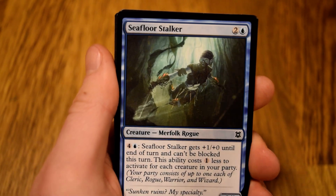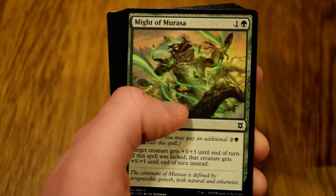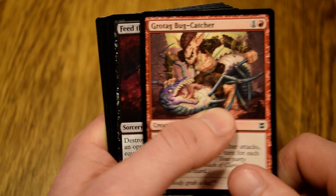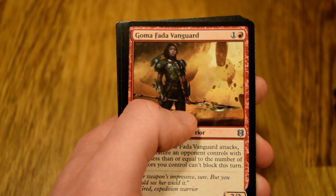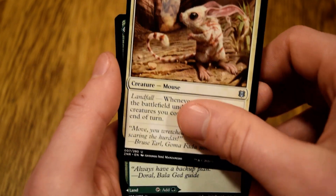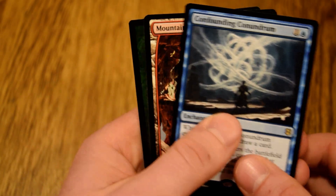Our first card is Seafloor Stalker, Raptor, Electromancer, classic Negate, Might of Murasa, Drana's Silencer, Pressure Point, Grotag Bug-Crusher, Feed the Swarm, Expedition Diviner — onto the uncommons — Vanguard of Bala Ged, Canopy Baloth, and Glasspool Shore. I'm not going to try that one. And Bala Ged Recovery.